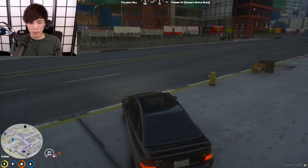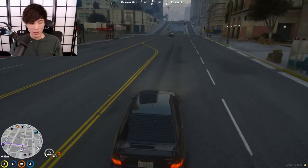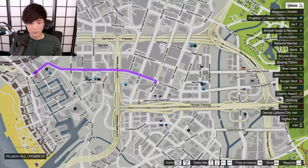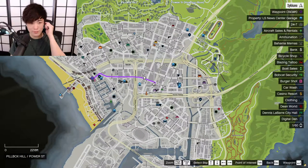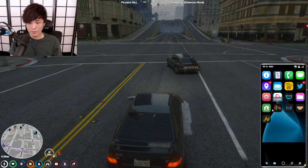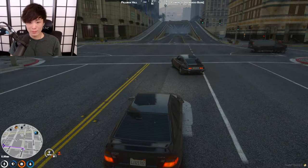I already work at the Burger Shot so I can change there. So how do you find places for sale? You just walk up to them, pull your phone up, go to the housing app, then go on the second tab on the top right and check current location. You just walk up to any house and you can find it? Yeah, you walk up to the door.